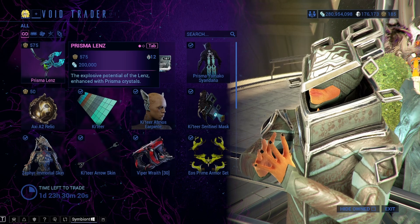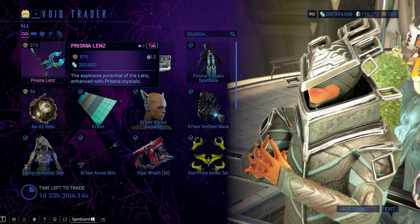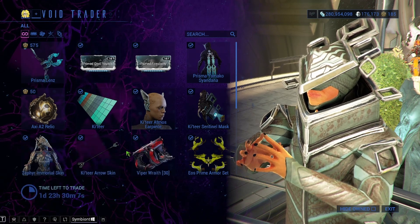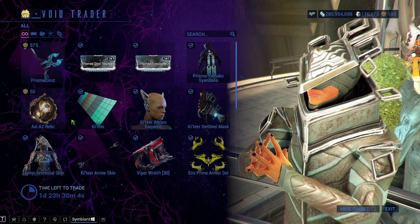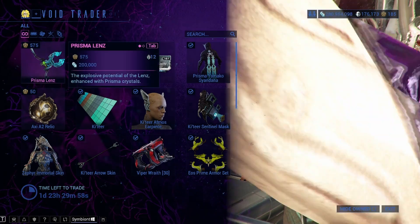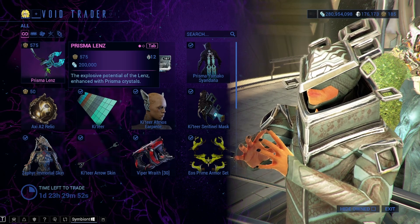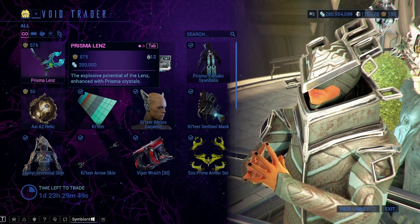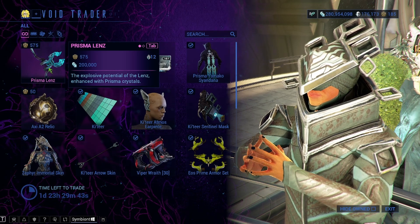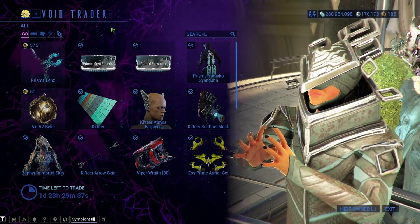Definitely you'll get Mastery Rank out of it. Normally Prisma weapons are tradable, but this one apparently is not — it doesn't have the tradable symbol on it. I got into a trade with Sim and we tried to trade the thing and it didn't work; it wasn't letting me trade him the Prisma Lens. I don't know if this is a bug or intentional. Normally I would tell you to grab extras because it's the first time it's here, but because it's not tradable and we don't know if it's intentional or not, I can't tell you to grab extras — that's an expensive risk.